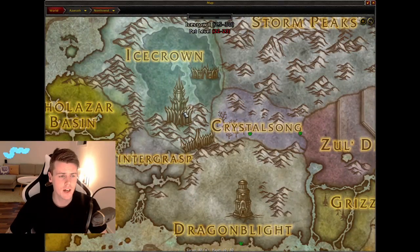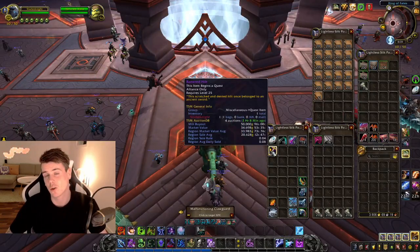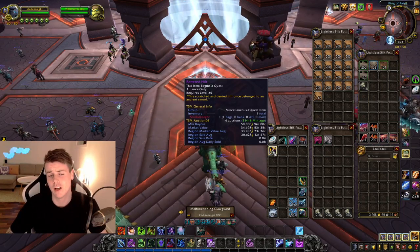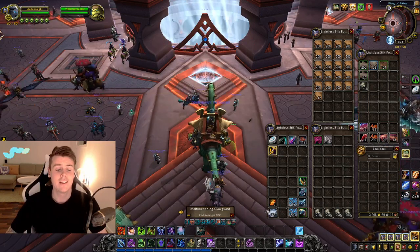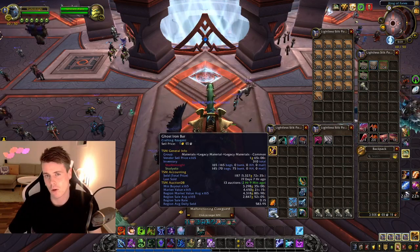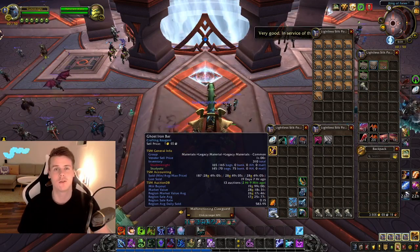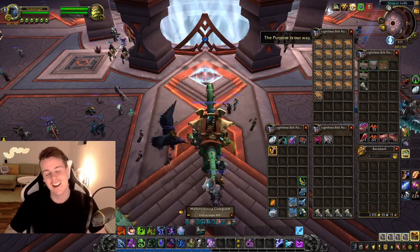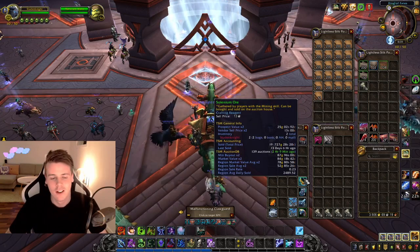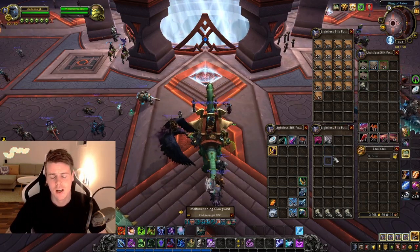On this toon so far I ran Pit of Saron for the Battered Hilt — that's a Northrend dungeon in Icecrown, done on heroic, where you have a chance at an item that starts a quest for cool transform items. It sold for a great price of 50k on my realm. I also did some ghost iron mining, which honestly I was confused about at the time, and picked up some cloth while doing skinning farms.